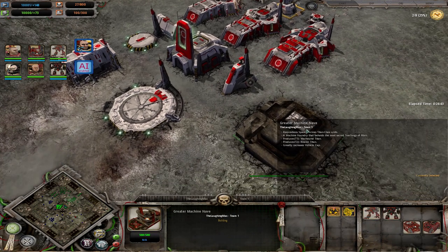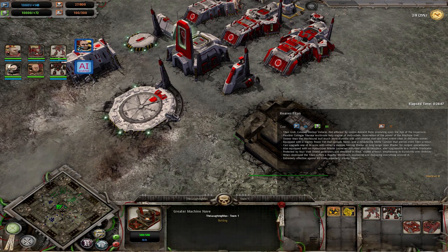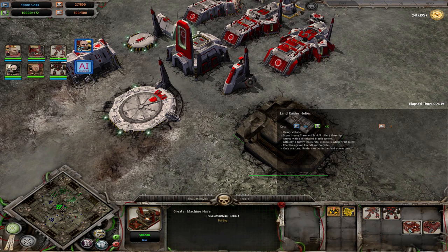In tier 4 you can build the greater machine nave, which gives you access to your tier 1 and tier 2 titan, as well as some more or less super heavies. There's a land relic unit and you have a land raider Anvilarium, which is a titan killer unit — so this is more or less a super heavy.